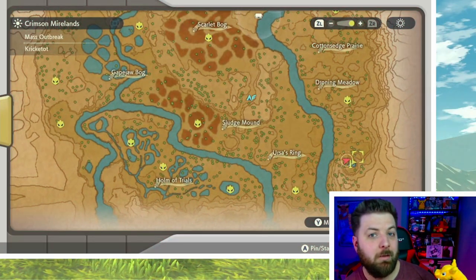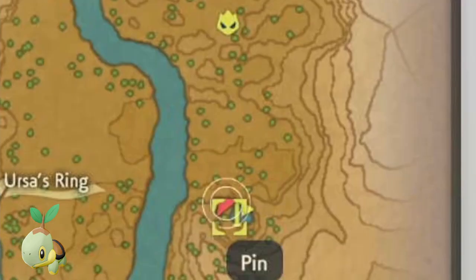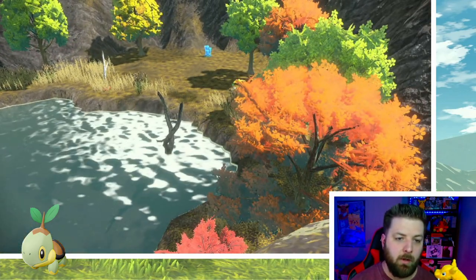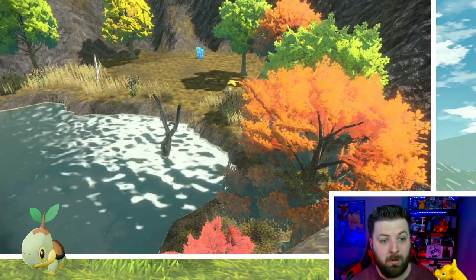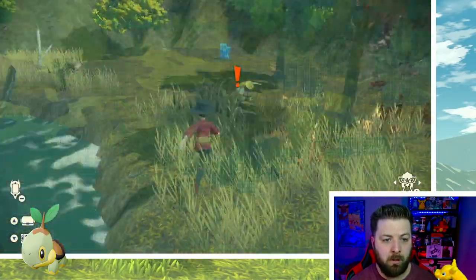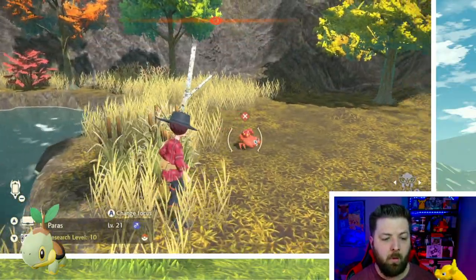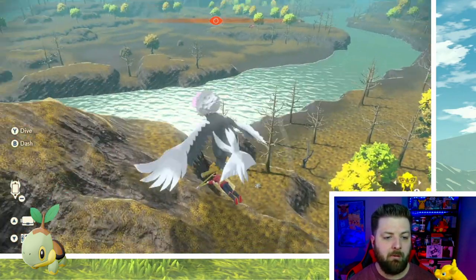The next starter you can obtain is Turtwig in the Crimson Mirelands. Travel over to the Crimson Mirelands and come down to the bottom right corner. There's a little pond here, and in this pond Turtwig almost always spawns. Grottle can also spawn there as well — I have seen them both spawn at the same time. There are generally two Pokemon that spawn here; you'll usually get a Turtwig and then an Eevee or Paris, but you can also get Grottle or a couple of other Pokemon.